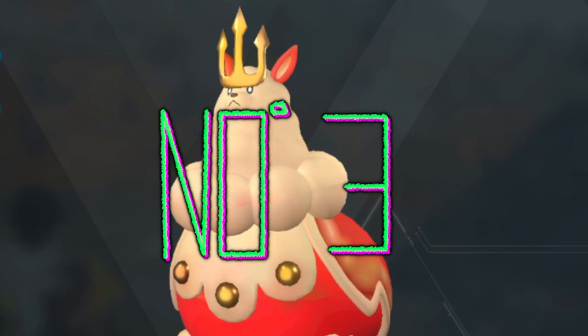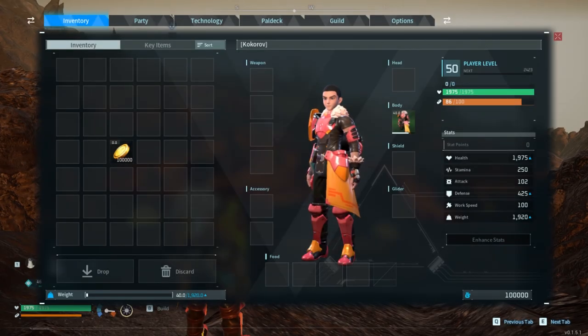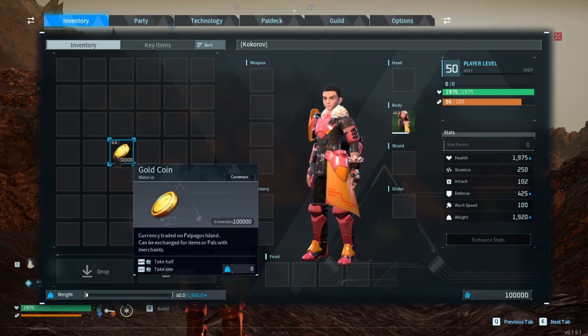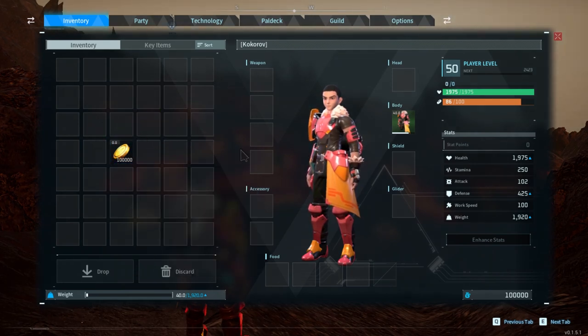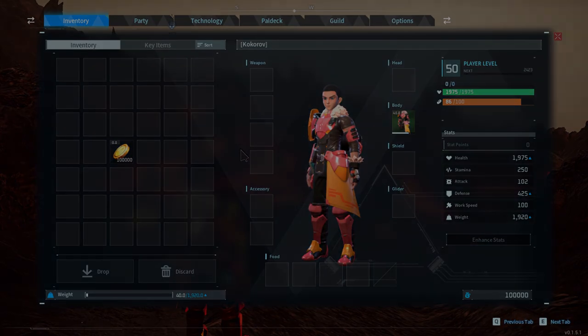Number 3: Gold coins microtransaction. With this microtransaction, you will get 100,000 gold coins to spend in game. This microtransaction can cost 4 bucks and 86 cents.